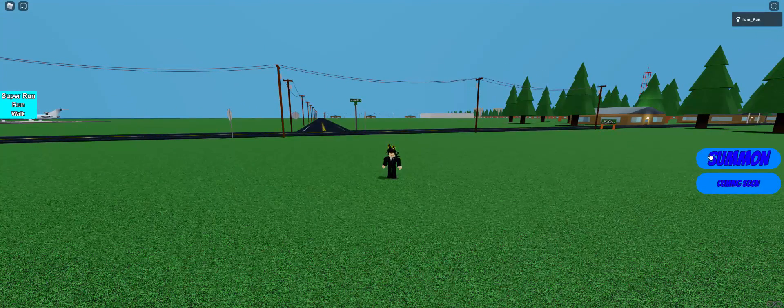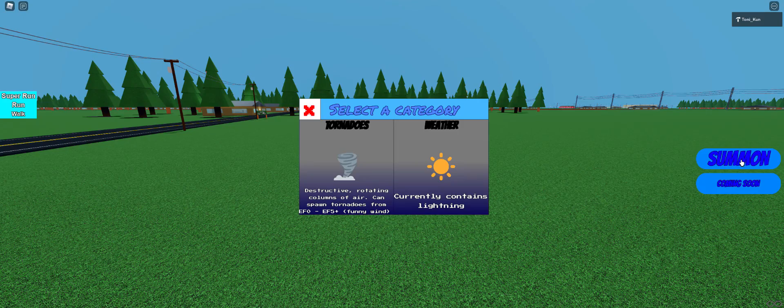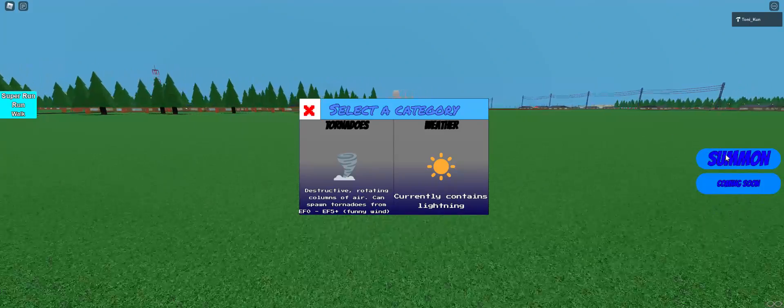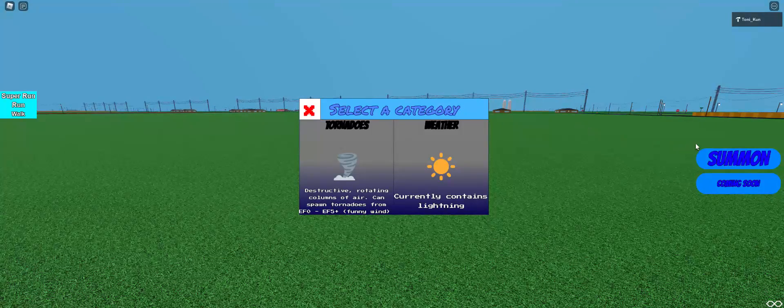So what's next? This is the summon button right here — I accidentally clicked on it. If you do not see it, it is to the right of your screen. If you click on this, there are two options.